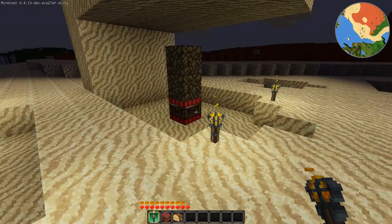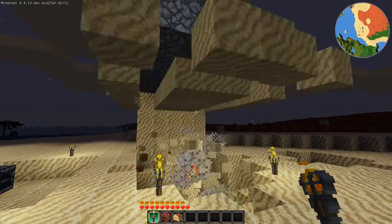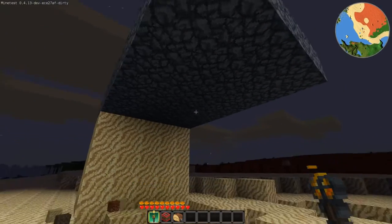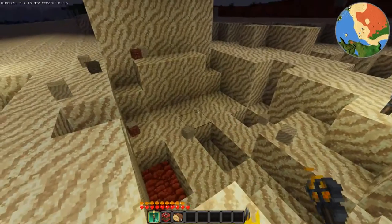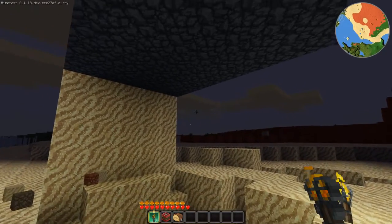And with the upcoming TNT changes, what's going to happen is if I explode this, the whole ceiling will collapse if you're not careful enough. The distance that nodes will start falling because the TNT is much higher than the actual radius. So if you're digging tunnels in sand, watch out, because you might be buried.